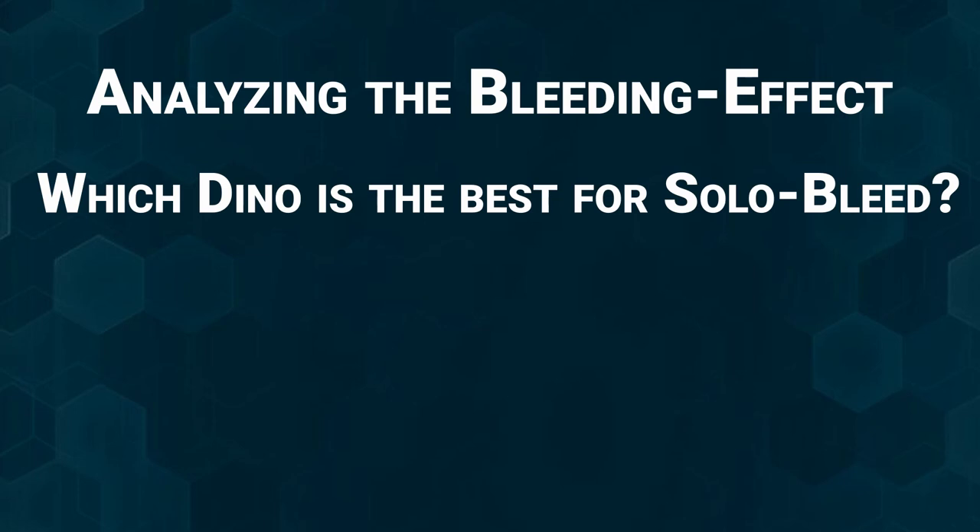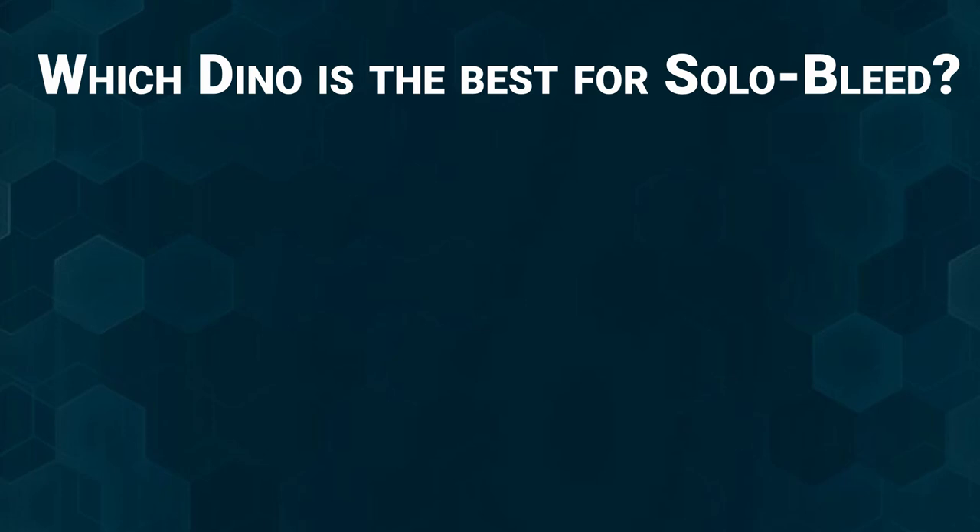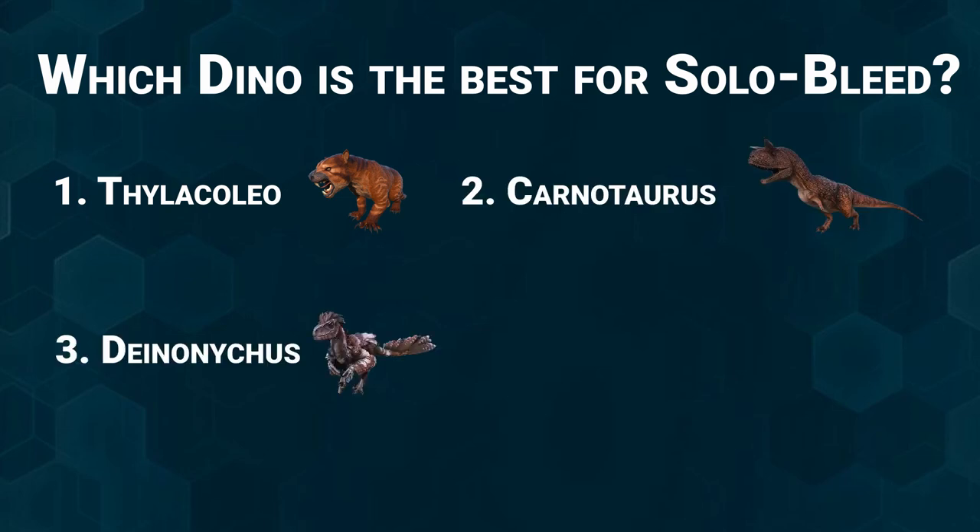The first experiment was to find out which dino is best for solo bleed. If you are not riding the dino and just whistling it, the Thylacoleo does the best damage, then the Carno, then the Deinonychus, and then the Allo. The Allo is last because it cannot apply bleed when alone — it needs at least one other Allo to gain alpha status, and only the alpha can apply bleed. For ridden dinos the placement is the same, you just do more damage overall when riding.